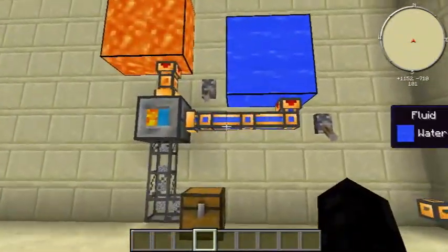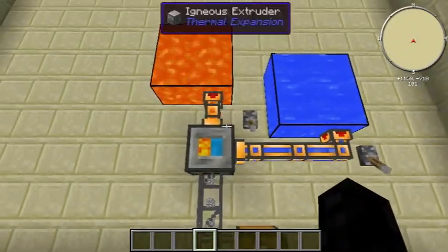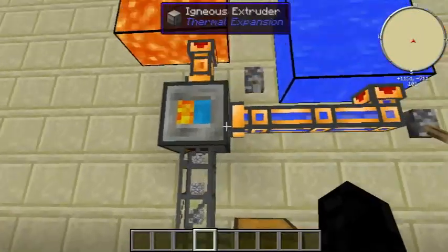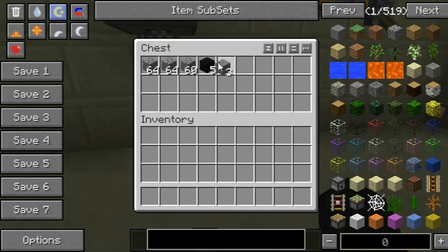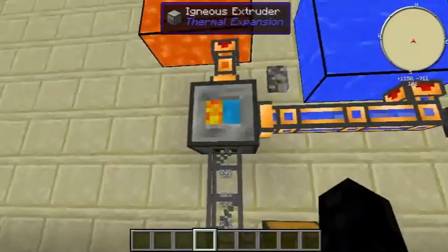You can fully automate this with pipes. As you can see, I've set it up making cobblestone with water, lava, and pumping cobblestone into a chest. It hasn't been pumping for an awful lot of time and it's really going for it.